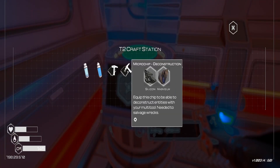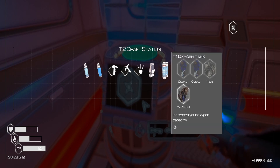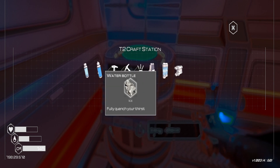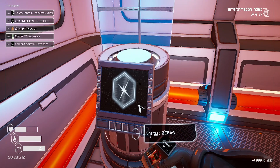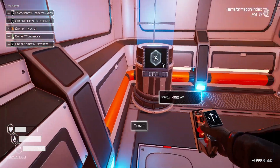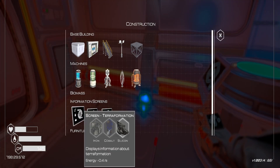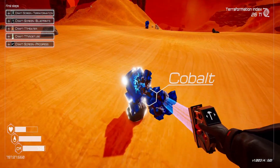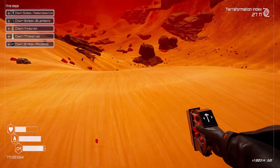This craft station allows us to craft basically everything we can craft at the moment. We have an exoskeleton which increases our equipment capacity, which is nice. I'm going to make a water bottle because I'm a little thirsty. We need a craft screen — terraformation. That must be in the craft menu. Terraformation requires iron, cobalt, and silicon. Here's some cobalt.